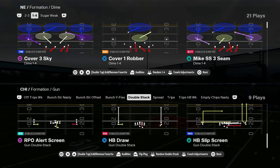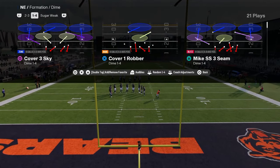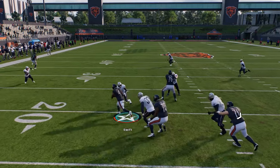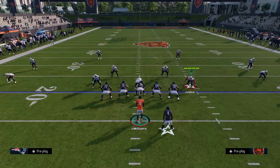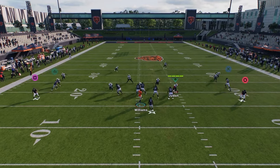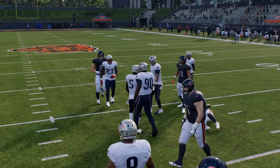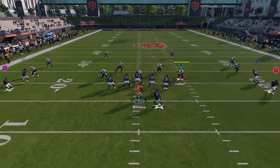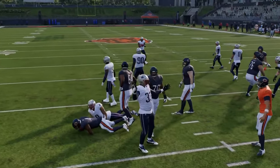Double stack — kind of a fun bubble gum type formation. This draw is actually insane. Draws in this game — a lot of people haven't realized — there's a really cool handoff that happens. The draw handoffs this year are a lot better than they've ever been, and you can slide protect on draw plays. I'm going to slide to the right — it's just a fun little play. I also have an RPO screen play in here.